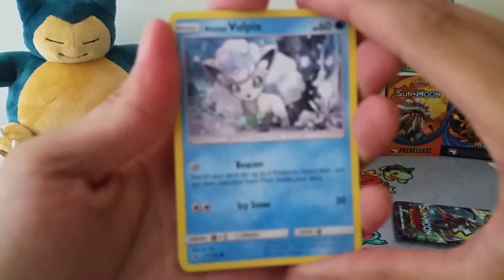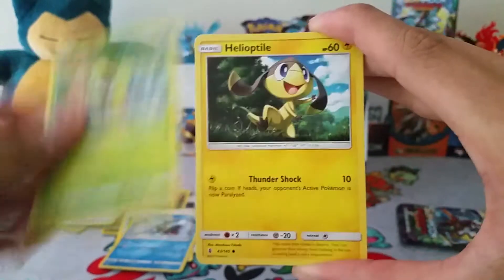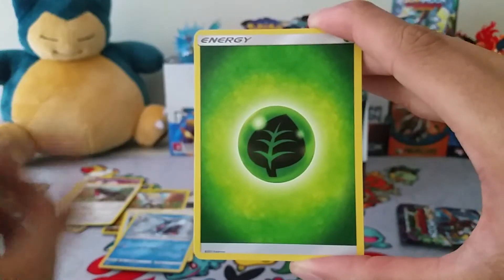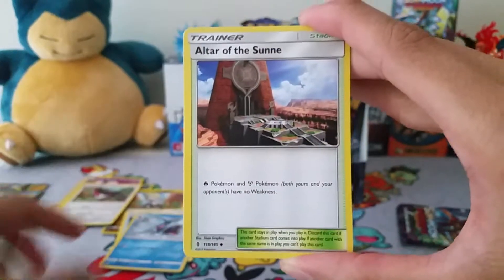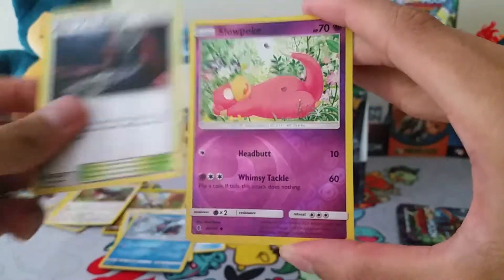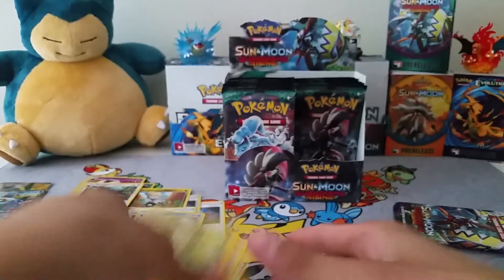Pack 7: Alolan Vulpix, Jitto, Chansey, Herdier, Alolan Exeggutor. Hope to get this one in secret rare as well. Alolan Graveler, Altar of the Sun, Altar of the Moon, Slowpoke Reverse, and a Oricorio non-holo rare.